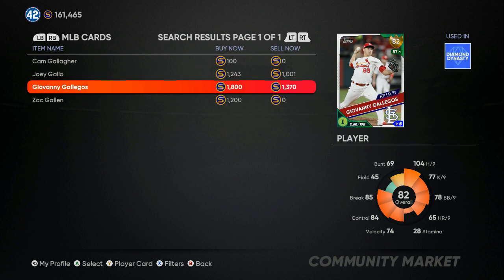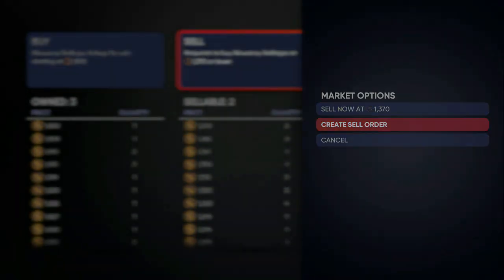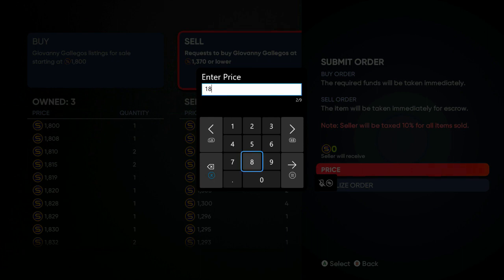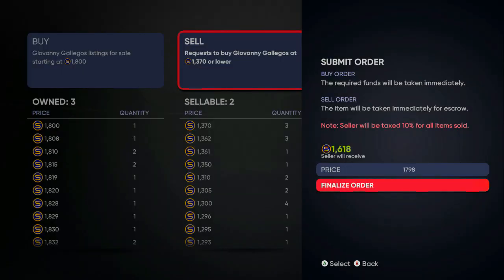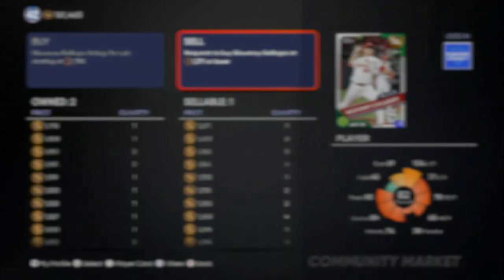We put him in for about 600 stubs and he's going for double that — almost 650 to 700 stub profit. I got a few of them, so I'm going to go to Buy/Sell Orders, go to Sell, and put them just under the current lowest listing. We'll do 1,798 — we'll get 1,618 back. That's about a thousand stub profit per card.